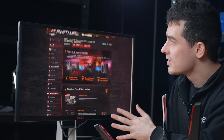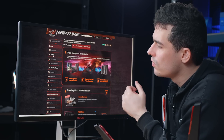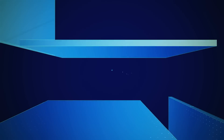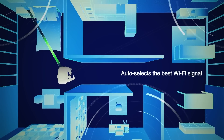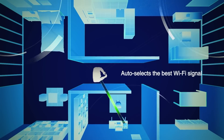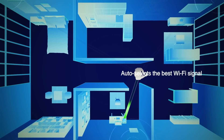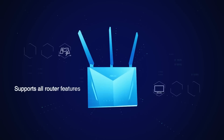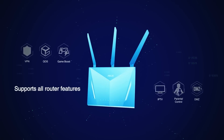Now there are heaps of other settings inside the dashboard which will help with the gaming side of things, but I just won't have time to cover them all today. However there is one more thing I want to point out and that's the AI mesh feature. So what this will do is allow you to connect multiple ASUS routers together to form a mesh system throughout your home. Where this differs from other routers is that we can freely mix and match between compliant devices for what best suits our needs and our environment, while still getting those great features from the main router across all the connected nodes.